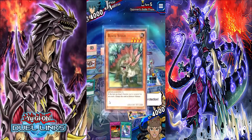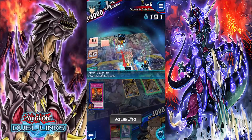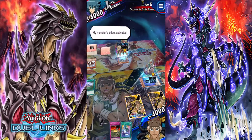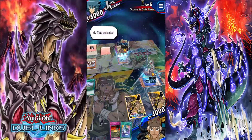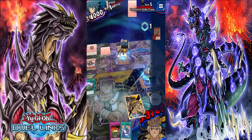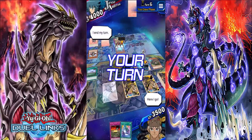Black Stego is all about protection — when it's attacked, it switches to defense position. So my life points are safe. Is that all you got? I end my turn.